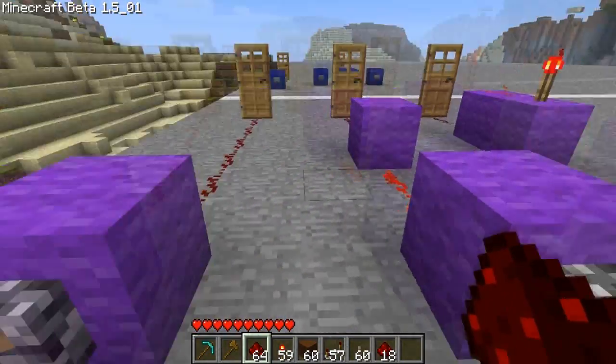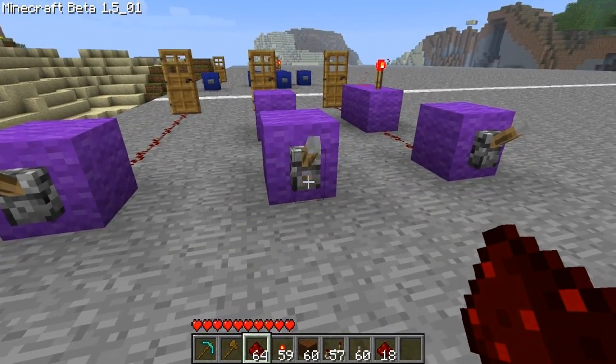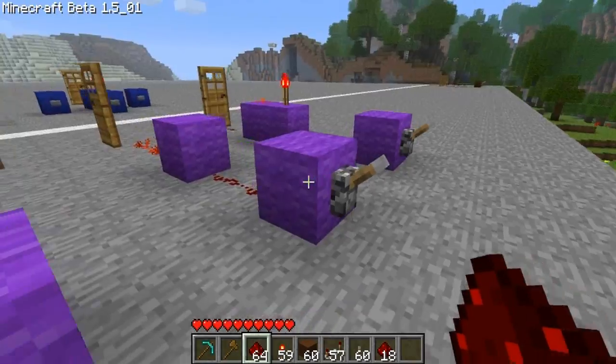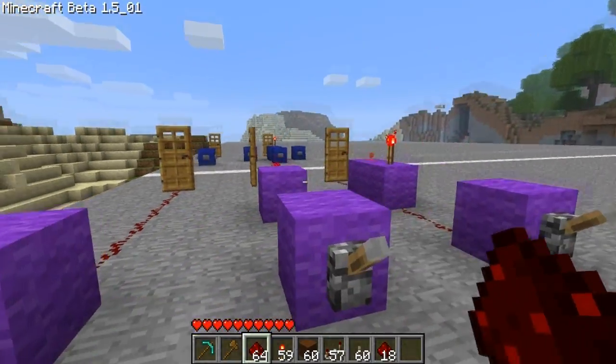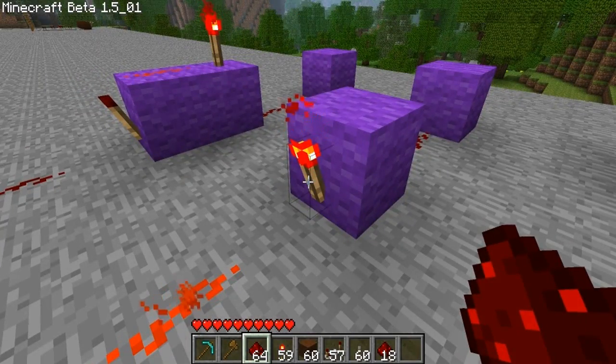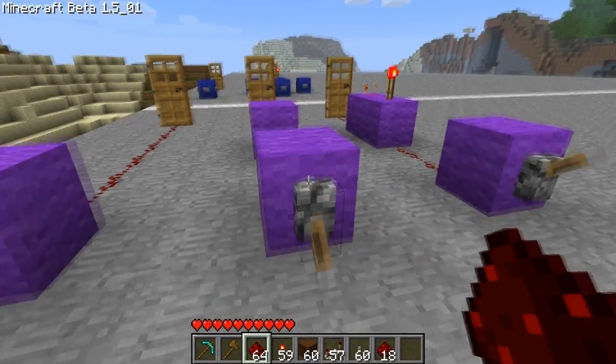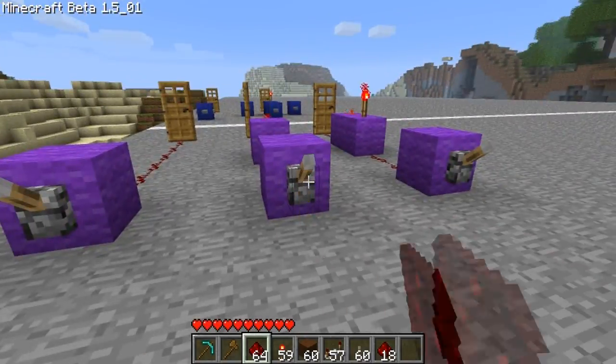Here's a normal door. You can see the switch is down and the door is closed. If we put this switch along with the other switches so now they're all up, the door opens. That's because we have inverted the power right here with this redstone torch. Down closes; up, it opens.